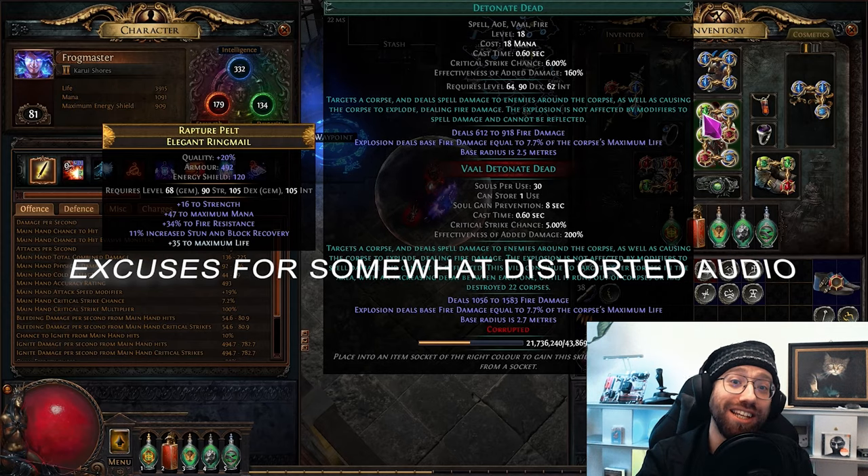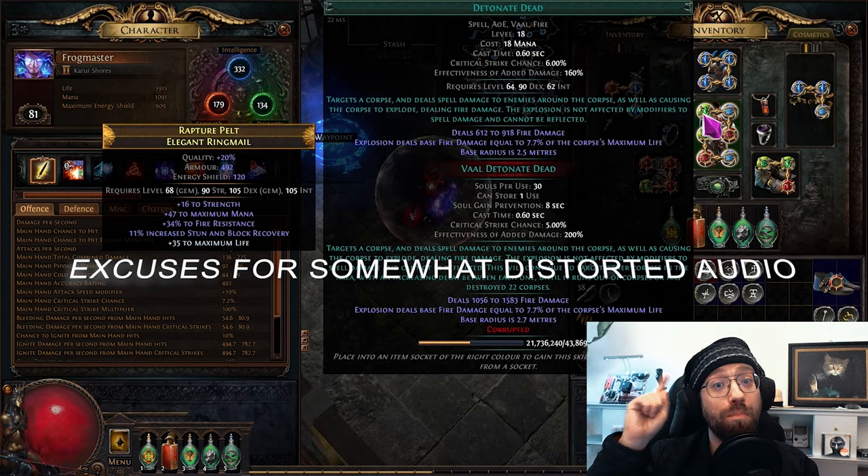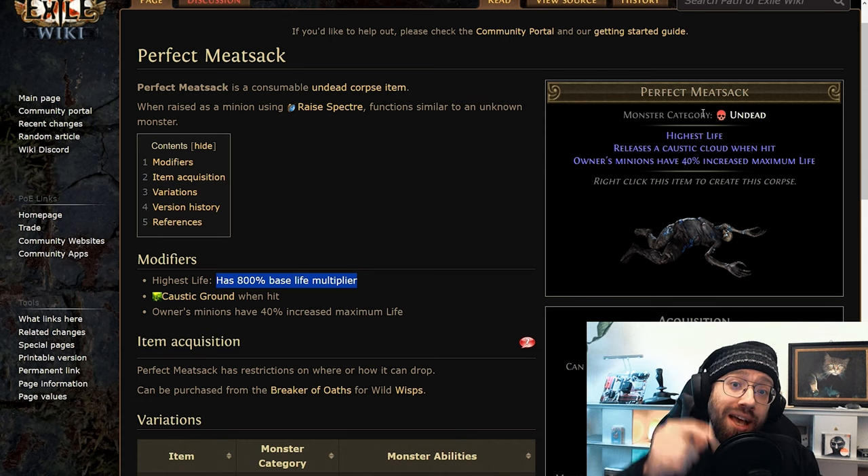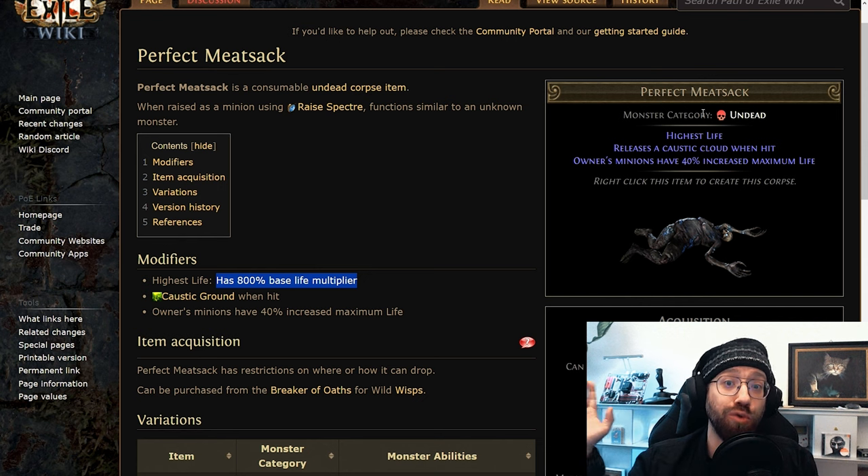Yo, what's up guys? Catmaster here, right from the league start at 3.24 Necropolis with a big PSA for all Detonate Dead players. Because if you haven't seen yet, Meat Sacks are back and you can add them to your Desecrate table. In this video, I'll show you how you boost your damage through the roof.